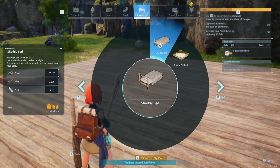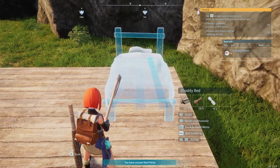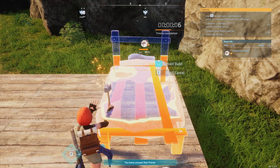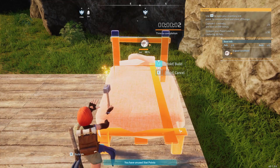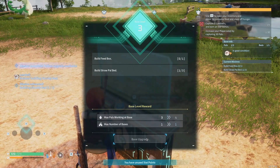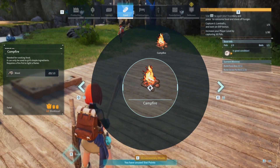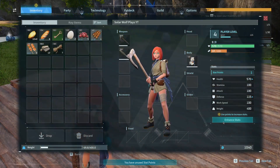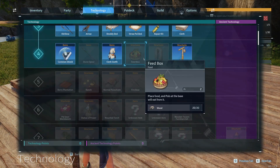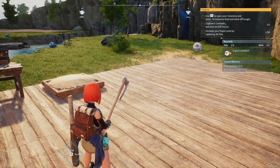The character becomes very uncomfortable living on berries and lettuce. Now we just need to build the shoddy bed — we do have enough of everything gathered for it. All right, that's done. We'll be able to level up the base again, then do a little exploring. You really want to get as many base levels taken care of as you can before exploring. I recommend building in these flat sandy spots — they're usually near a lot of resources. We need a feed box and another straw pal bed, and I still need to go up a level.